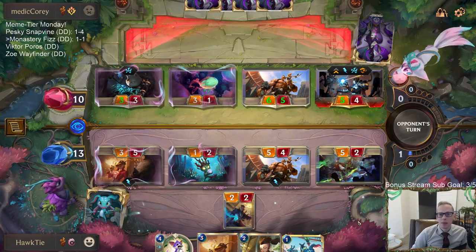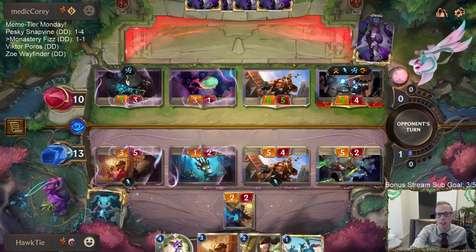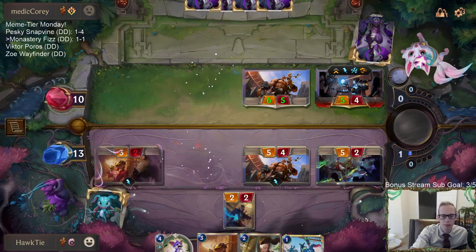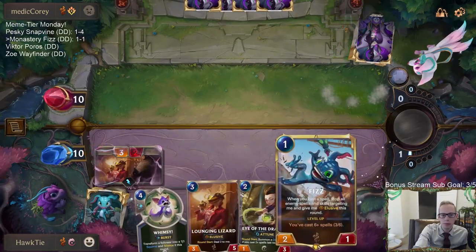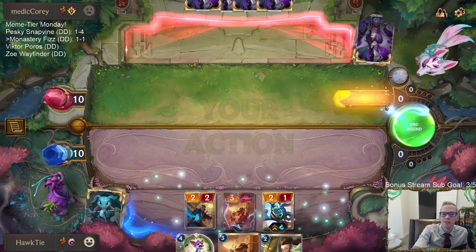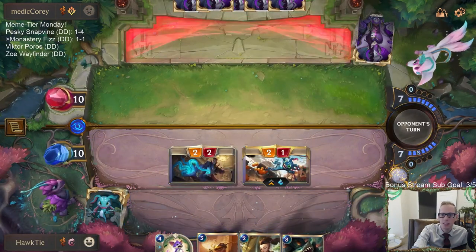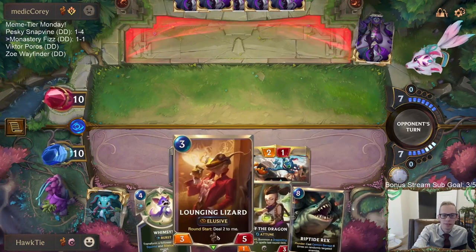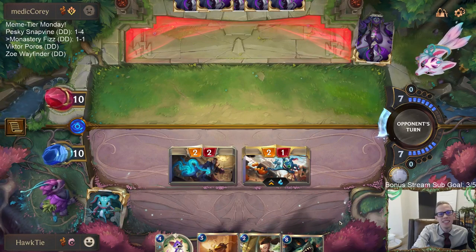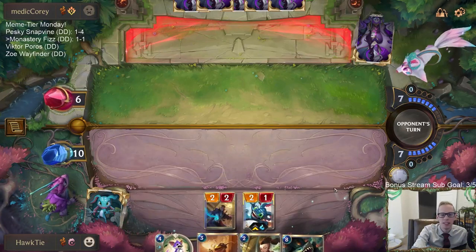That was pretty sweet - got some surprise blocks in there. These two should have been flipped to take two less Overwhelm damage. Did my opponent just give up after my awesome plays? Riptide Rex! Why isn't it turn 8? We're just going to open with the four damage and get them down to six. I think they gave up - I think this counts as a win. Even though my opponent gave up, that was a cool game.